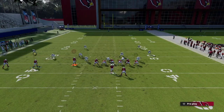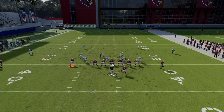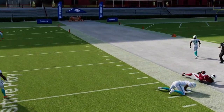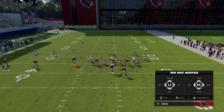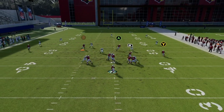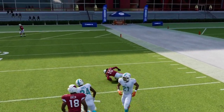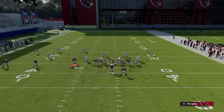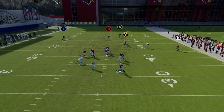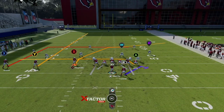One more setup: put the tight end on a streak, motion Y over to the right and put him on a slant, and put the running back on an out route. Now we have a high-low with the slant and the crosser coming over the middle. We're stressing the user over the middle with this slant-crosser combo. The slant works great versus man coverage — you get a little boost off the line. Depending on where the user goes with the crosser or slant, you make the right read, and one of them is usually open the majority of the time.